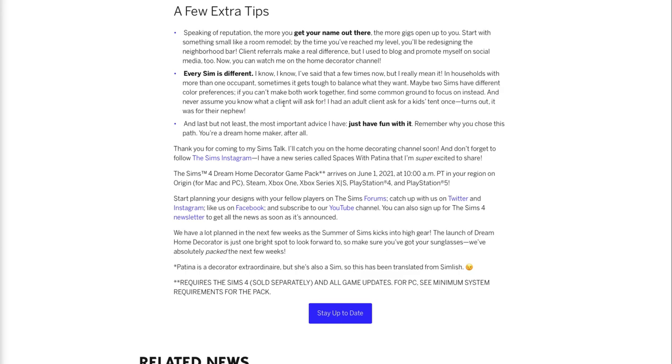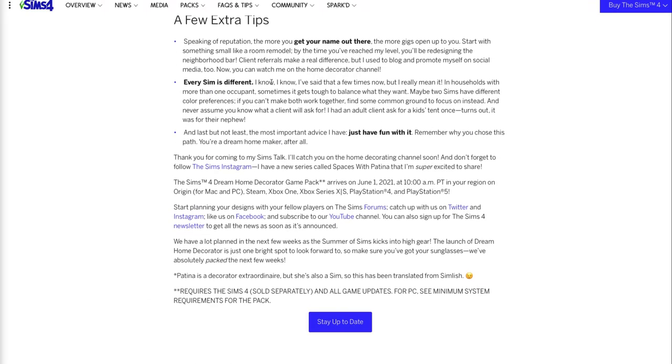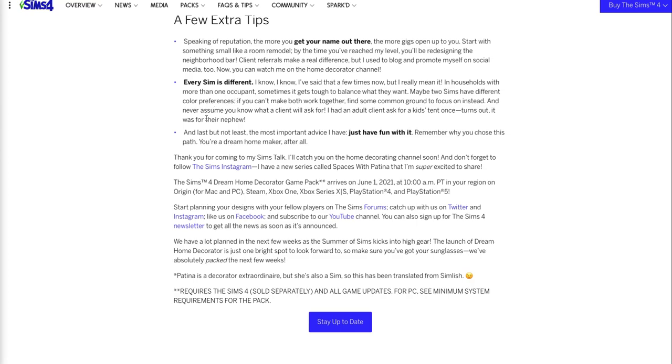Never assume you know what a client will ask for — they had an adult client ask for a kid's tent once, and it turned out it was for their nephew. And last but not least, just have fun with it — you're a dream homemaker after all. I want to know how this tug of war takes place and what the consequences are if you don't handle conflicting preferences right.